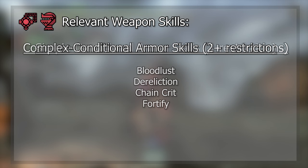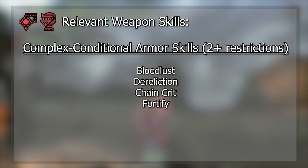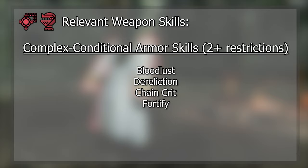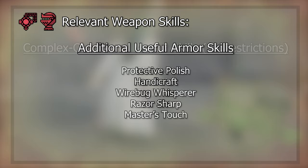Our complex conditional armor skills are skills that have multiple activation factors or different forms of benefits that the skill can provide. An example is Bloodlust, where it can provide an attack buff in its frenzy state or an affinity buff when we overcome the frenzy. Our complex conditional skills that we will benefit from include Bloodlust, Dereliction, Chain Crit, and Fortify.